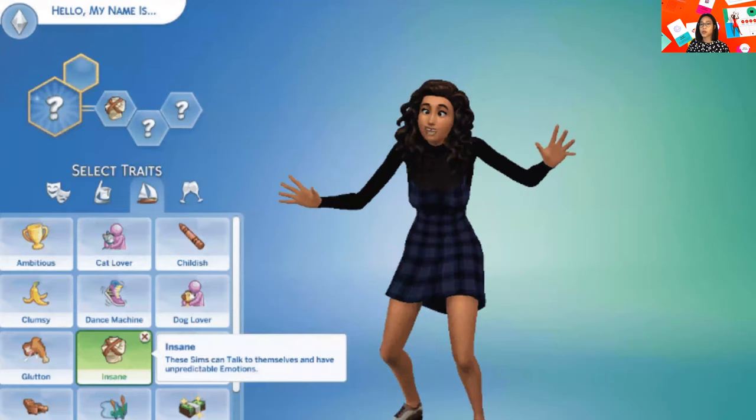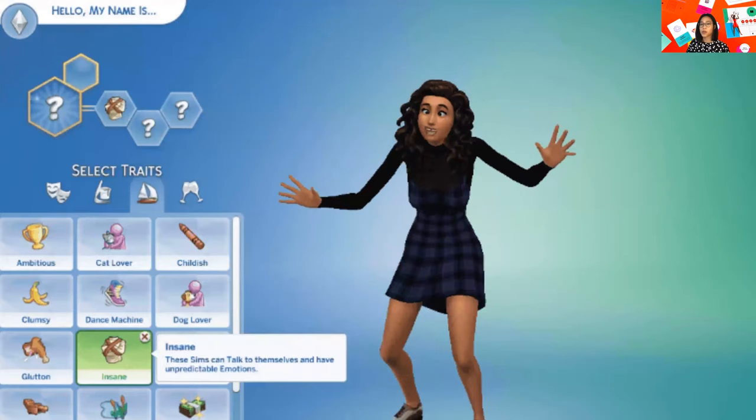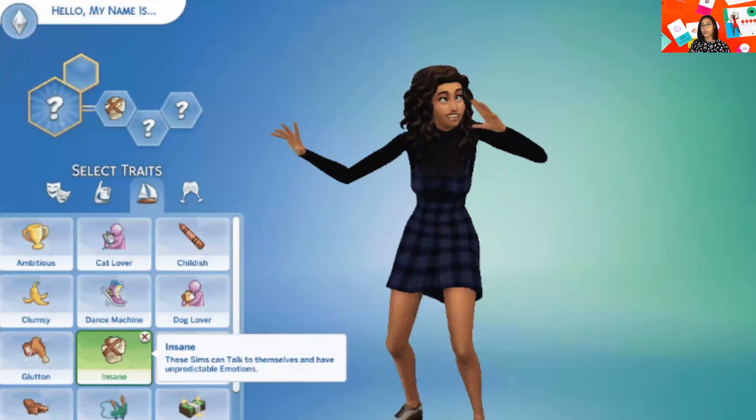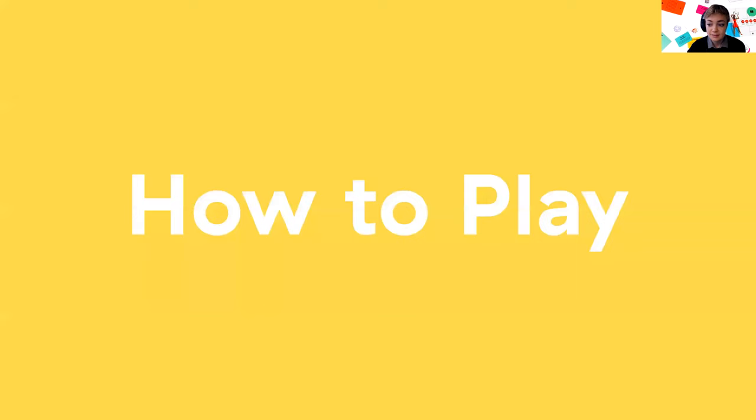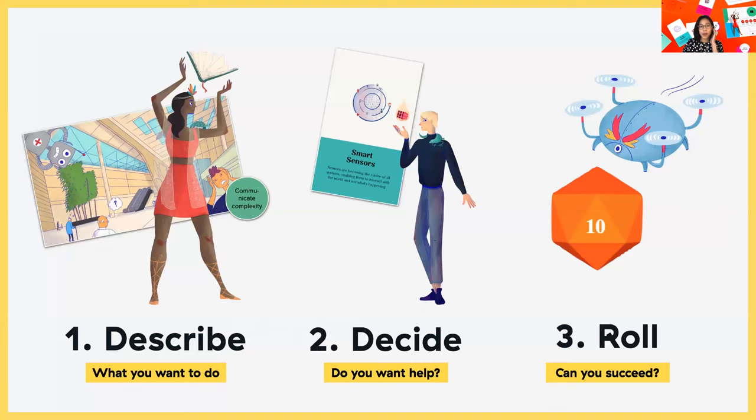The dressing-up part is the fun part that engages people to the character — it helps participants be more empathetic because they create this character themselves. The material provided in the template is from the research, so you're actively drawing from research to build your character. Looking at levels of persona: you start with an archetype, add unique qualities to turn it into a character, add a goal with the missions to get a character on a mission, and finally add actions — giving you a character with unique qualities, a persona that can help you make decisions and take action.